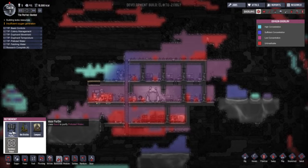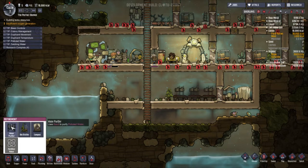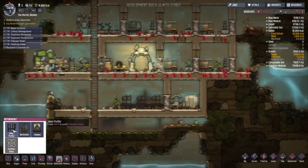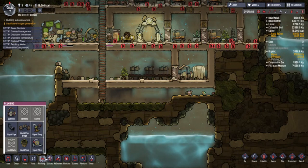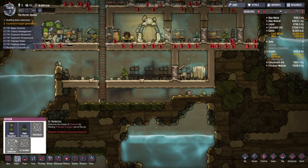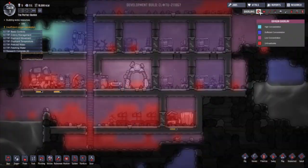We have a water purifier that uses sand to purify polluted water. A biodistiller converts slime into algae and breaks polluted dirt down into fertilizer — I need that a lot. I need to build a system for the water when I get the new toilet part. First I'll build the water purification system so I can build a better toilet.